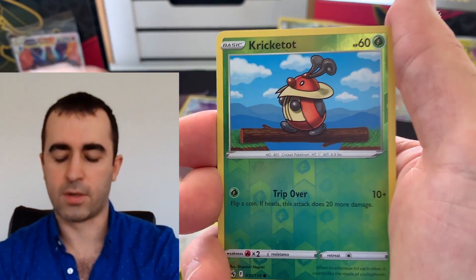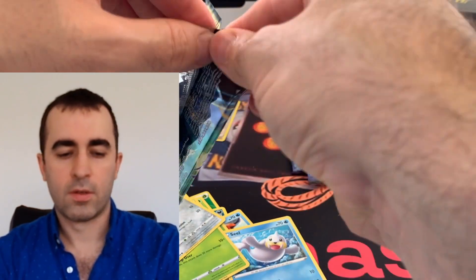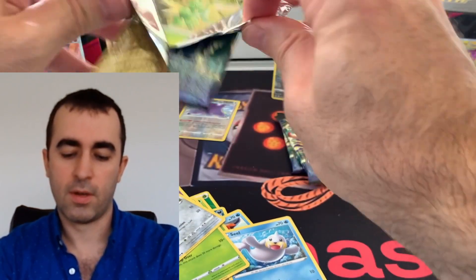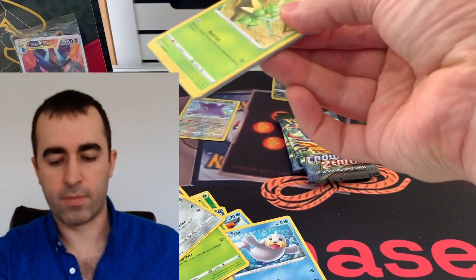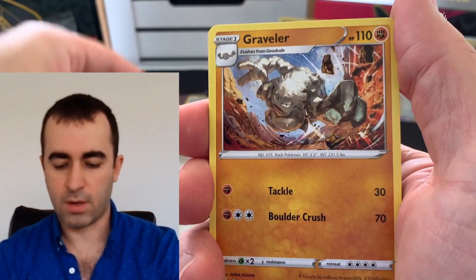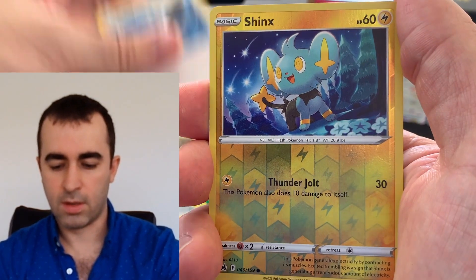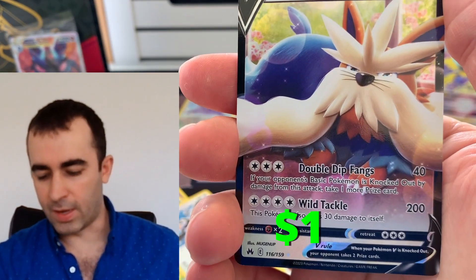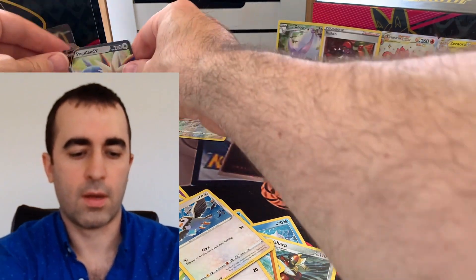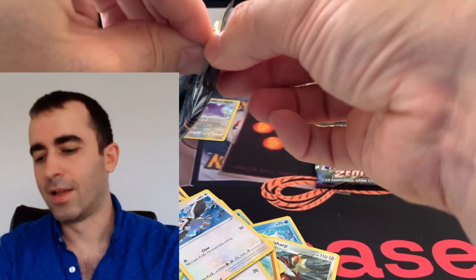Totodile reverse and Kangaroo regular. Pack six here we go — Croconaw, Totodile reverse. I swear I already got that Kangaroo before. Energy, Bisharp, Graveler, Pokémon Catcher, Scyther, Riolu, Yangoose, Cherubi, Starly, Scraggy, and Stoutland V! Okay, okay. Not one of my chase cards but I'll take a V.